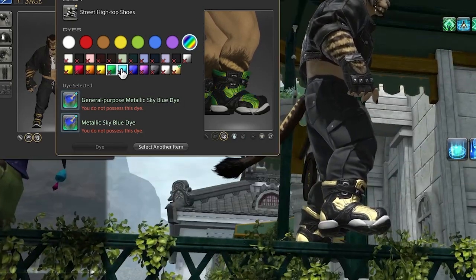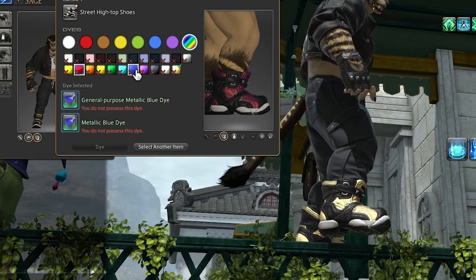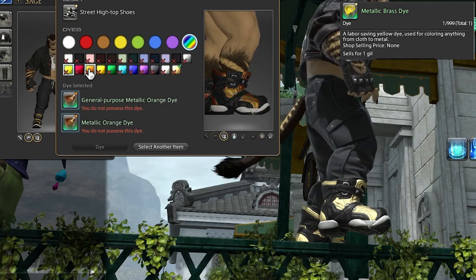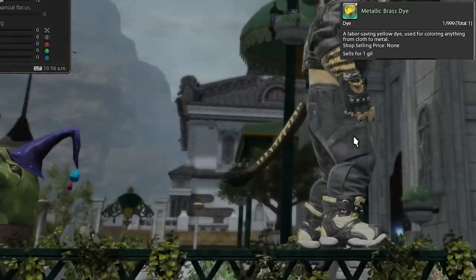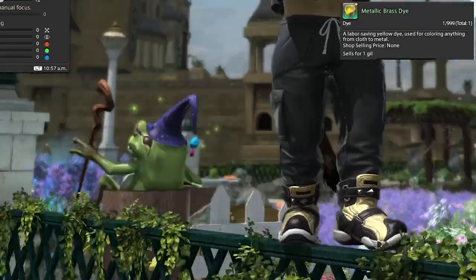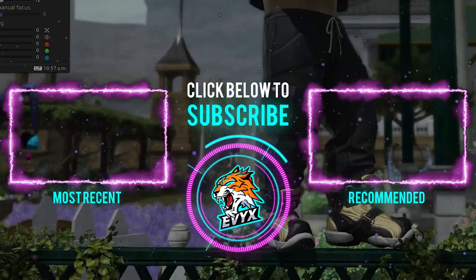For those amazing space shoes, the metallic colors really really pop — they're just really strong. The metallic brass dye in particular is pretty iconic on the shoes; looks good. Obviously more colors than that can look good, but those are what I personally landed on as my standard colors. Let me know your favorite color combinations in the comments — I'm genuinely curious because I know I'm going to use these pieces like crazy. But yeah, we're just keeping it short and sweet here. Hope you have an absolutely fantastic day!